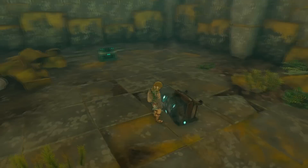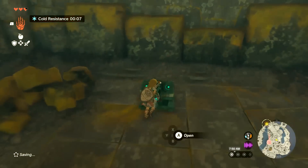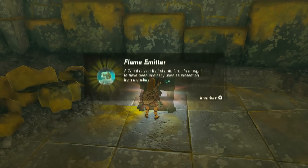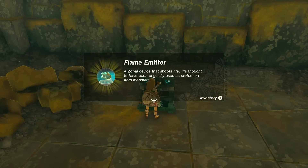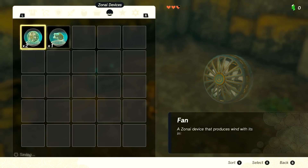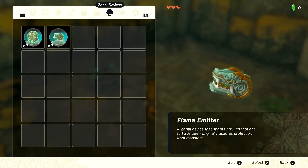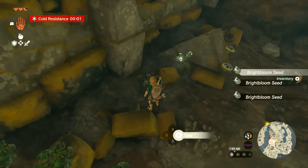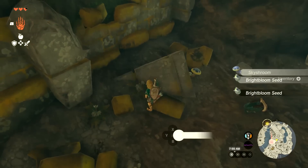Opal. If you fuse opal to a weapon, it turns into kind of a water weapon, which can be cool — mostly if it's like Zora Spears and stuff. There's a flame emitter — that's another Zonai device. Occasionally, you're just going to be able to pull these out if you're carrying them, and you can carry as many of these around as you want. You will find device dispensers that will give you more.